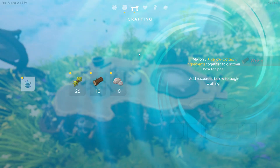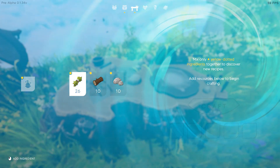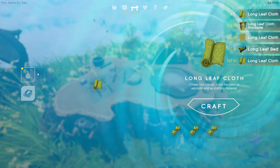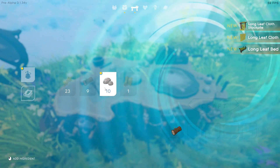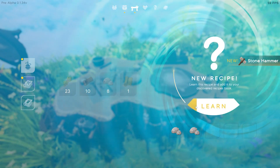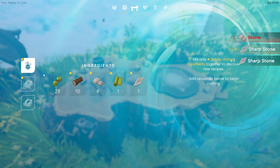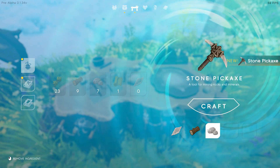And here is the absolute meat of the crafting, because you actually have to discover recipes. For instance, if we combine three of these, now we can make a cloth. And if we make that cloth, we can learn new recipes with the cloth added in. So that's kind of cool. There's our hammer for building, our sharp rock that we're going to need for a lot of recipes, and there's our pickaxe.